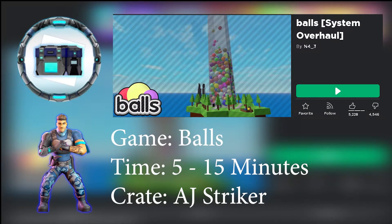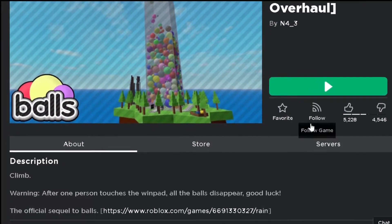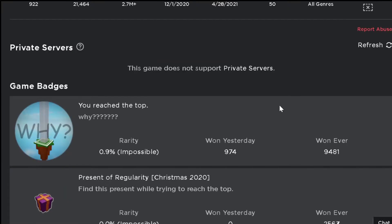Alright y'all, so we're in Balls, which took me about five minutes to complete — it might take you longer, like 15 minutes. It doesn't support VIP servers, but what you want to do is find the server with the least amount of balls because it will make it faster and easier to get the crate and badge.